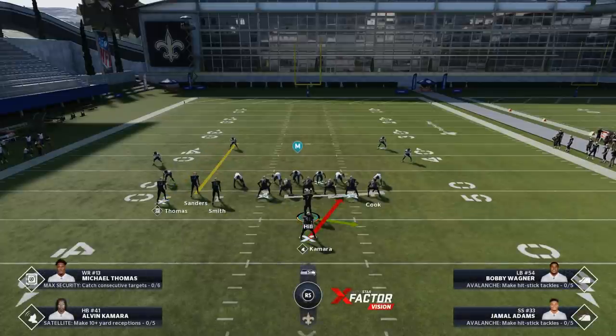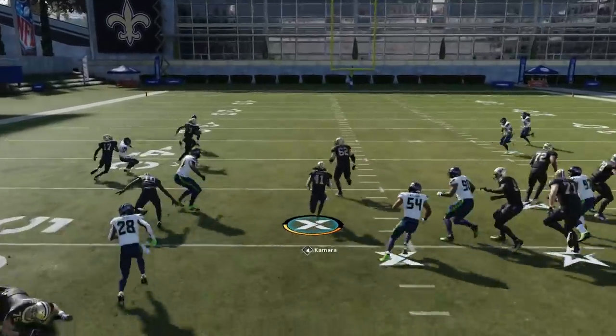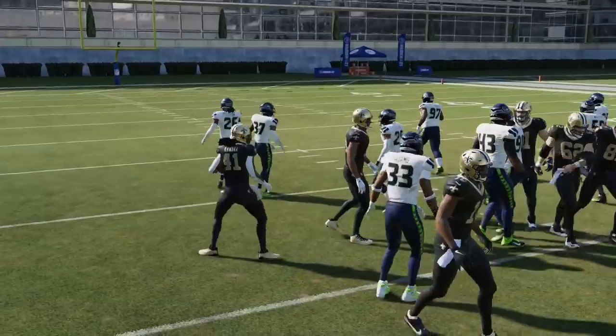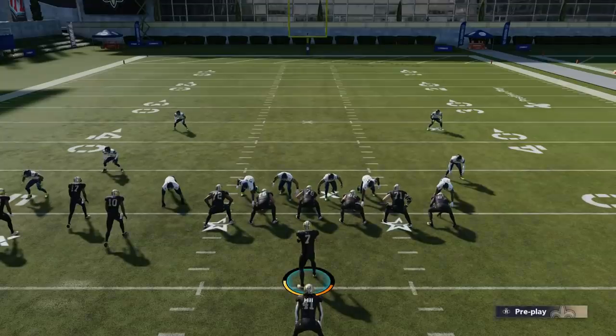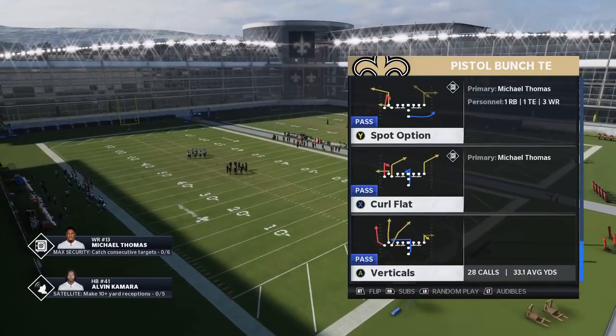Here's another opportunity — we're going to run the power. I'll let them stack the box and look how that hole opens up right over the middle. There's nothing but running space. This is one of the most wide-open running schemes in the game. Now let's move on to the pass plays.